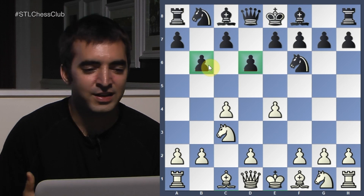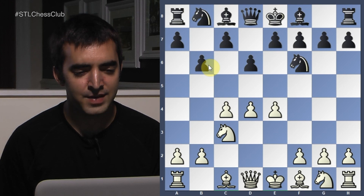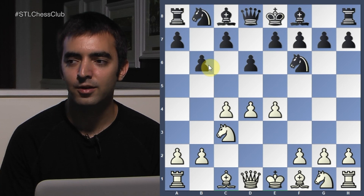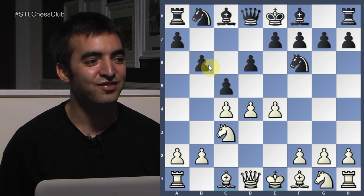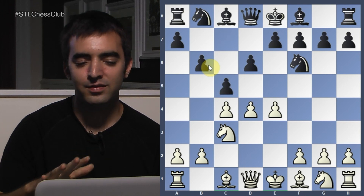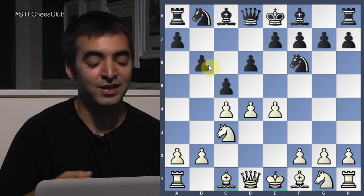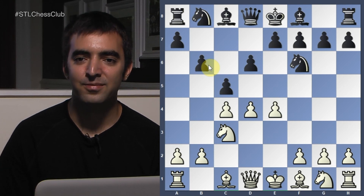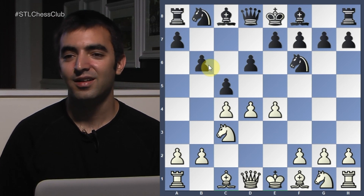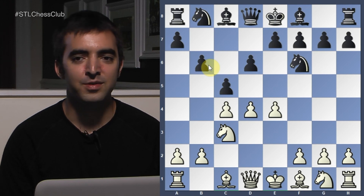So I played the most principled move: D4, screaming to be played. She then played what I think is the losing move of the game — pawn C5. Maybe she should have played Bishop B7. When I had played D4, I had some idea of this happening, and when she played C5, I was so happy because there were tactics about to happen in White's favor.